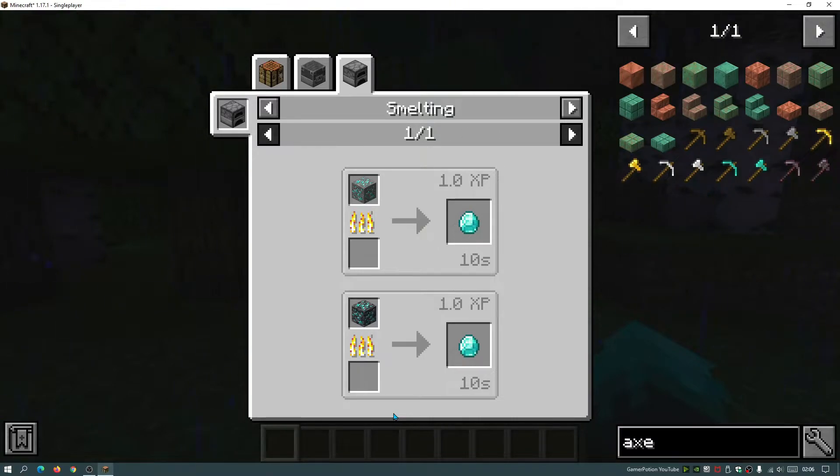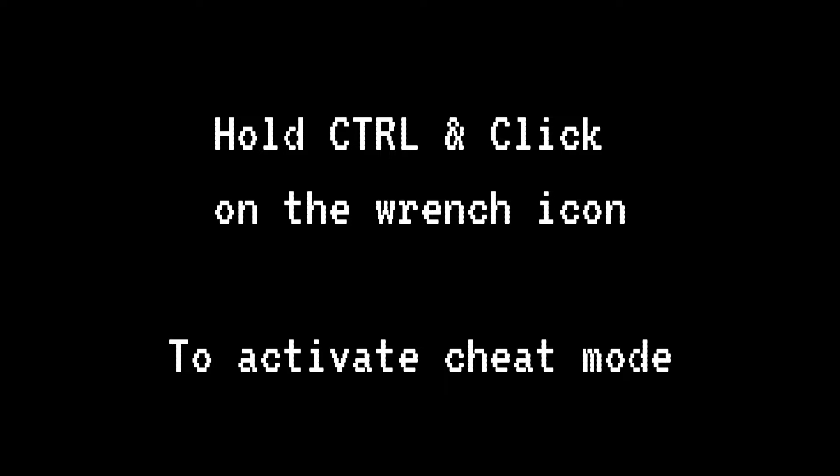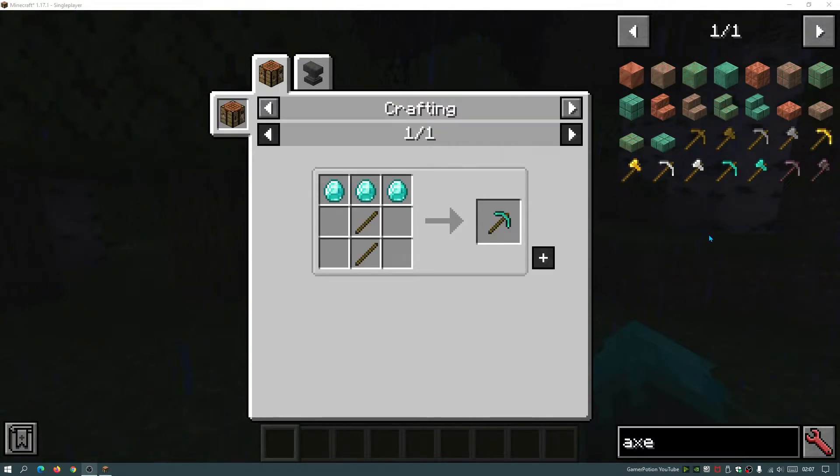If you're using cheats, there's another thing you can do — you can click on an item and receive it straight into your inventory. To do that, hold down the Control key on your keyboard and click on the wrench icon. It will now say 'Cheat Mode Enabled' and the wrench icon turns red. To actually receive items you do need cheats enabled in your world.